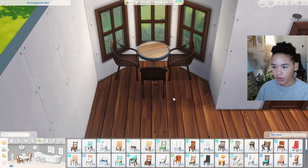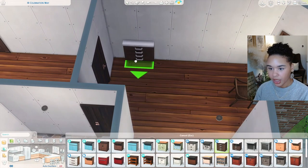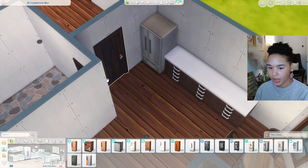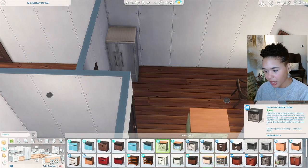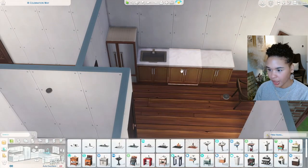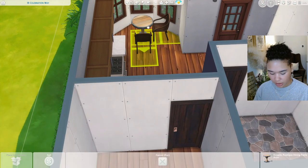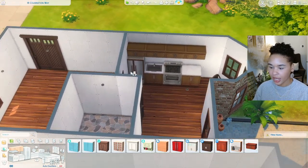Using some rattan furniture from Cats and Dogs, maybe in a darker color. I'm placing this in the corner. For the kitchen, I'm going with cabinets from Jungle Adventure, the fridge right there, maybe moving the door over a bit. I'll use some base game counters — three across — then add a sink, a prep area, and a stove. I'll delete one chair to give more room, and they'll face the bay window.